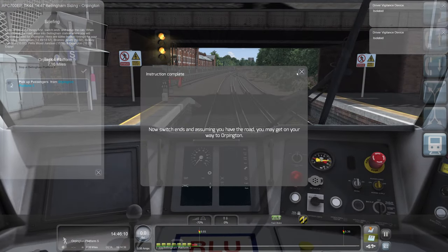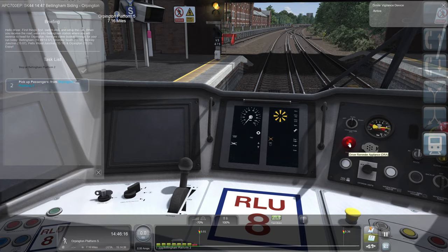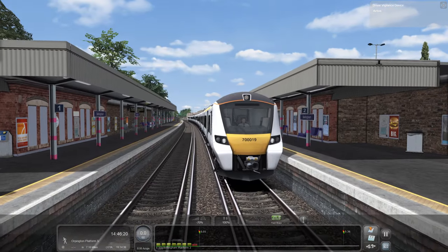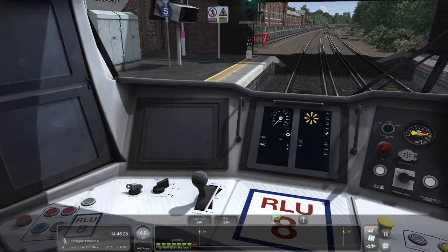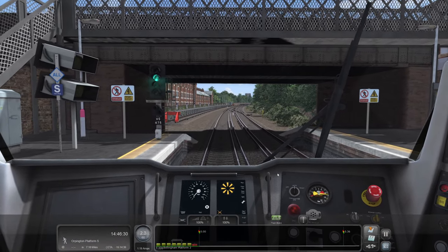You sound good at this shunting malarkey. TPWS and AWS operational. This is quite good because what this means... I don't know which lights we're meant to have - I'm going to go with the middle lights. Right, off we go. We've got a signal, let's go for it. We've got a green as well.